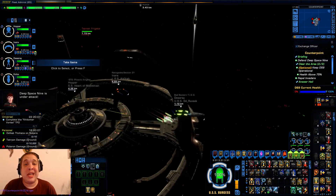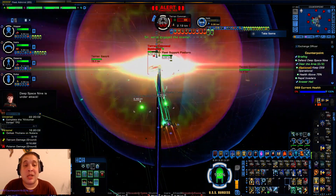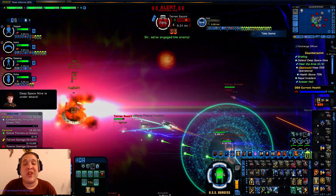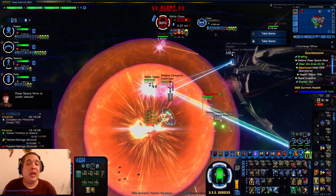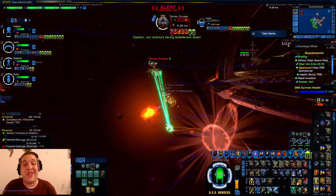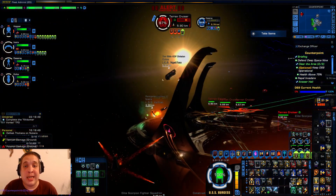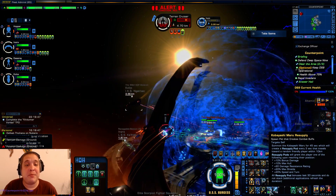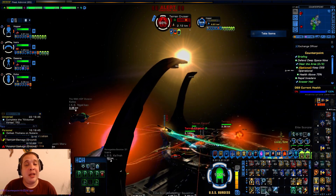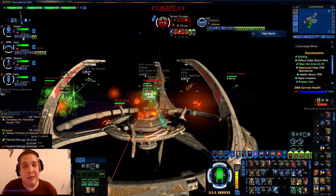As you can see with this plasma build, it can destroy multiple targets at once using Beams: Fire at Will, as well as other targeting consoles used to his advantage. I just need you guys to realize you don't want to meet Chris in a dark corner of space. And if you think you're brave enough to challenge Chris in PvP, comment down below — come on!